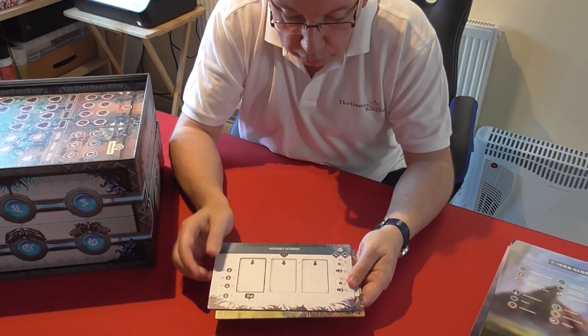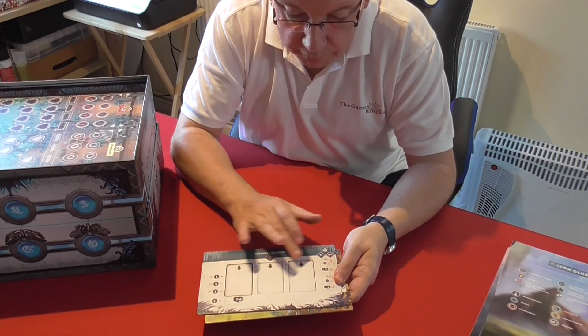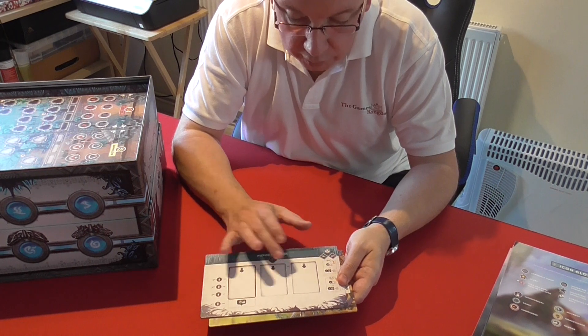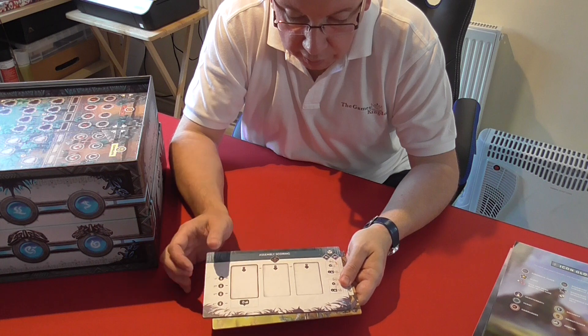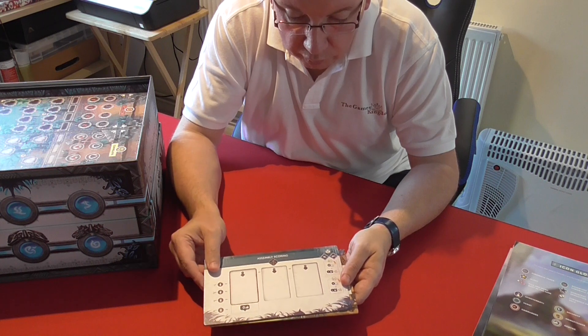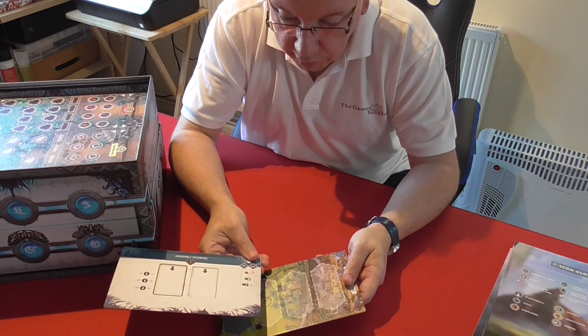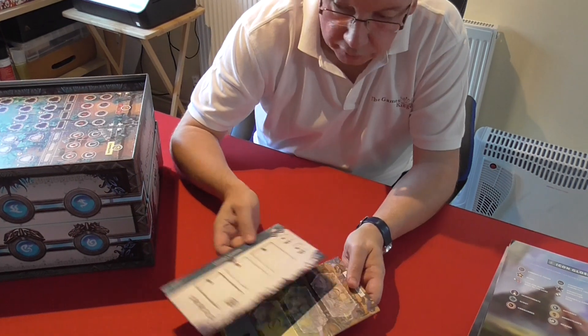This is the assembly scoring board. Cards go on here and at the end of each round they move down, leaving a single one at the end. Once you've done the third one you do the end game scoring. There is also a two-player side and a three-to-four-player side.